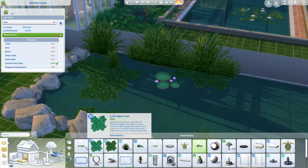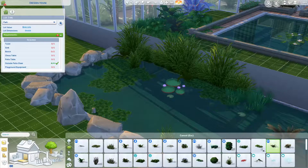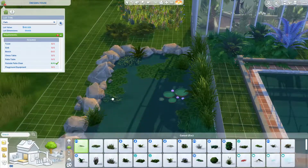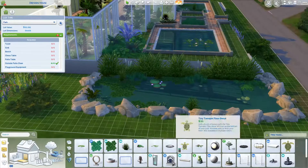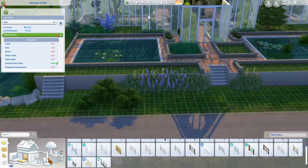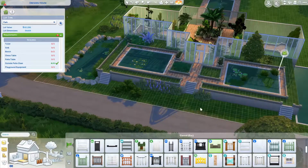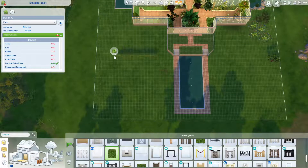I love using the moss and stuff on the pond because it just adds a bit more detail. I also wanted to try and hide the foundation wall a little bit — I just sized up a few plants and put them against it to try and hide the greyness. And then I'm just doing the maze.